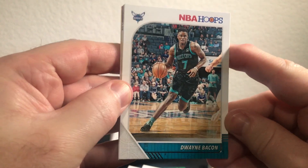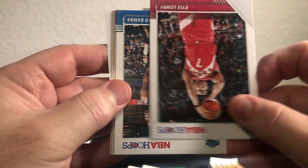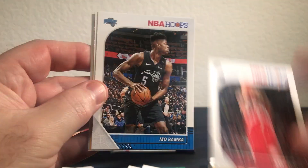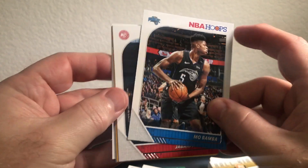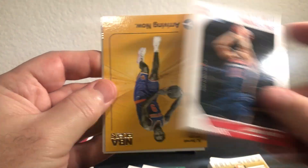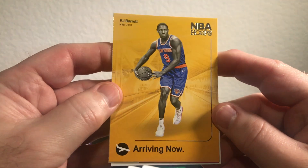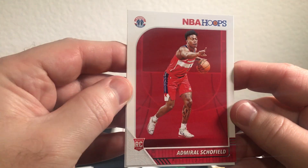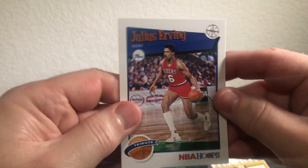Come on, let's get a little Zion, a little Ja. Barrett. Dwayne Bacon, Gallinari, Kyle Lowry, Mo Bamba, Parker. Oh, these are cool cards — I really like these ones. It's an RJ Barrett Arriving Now — those are pretty cool. We got Admiral Schofield rookie and Julius Randle Tribute.